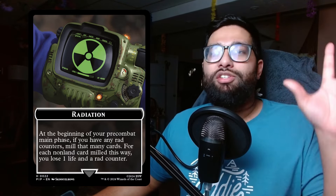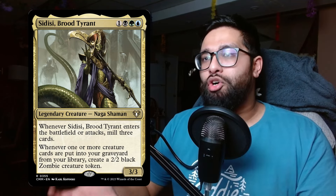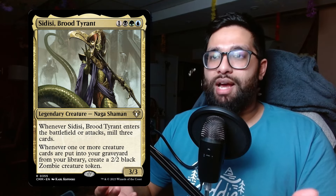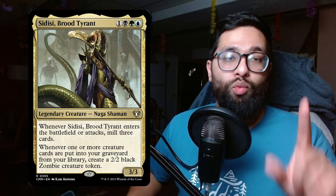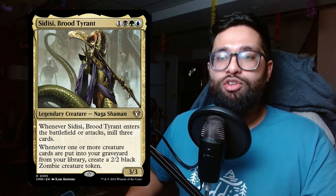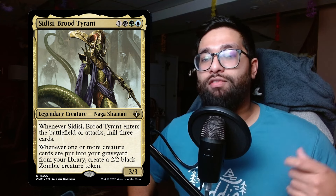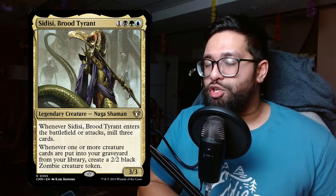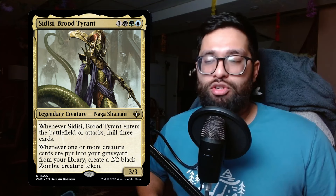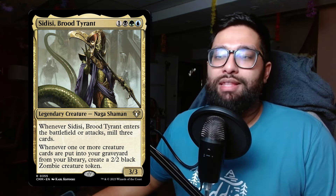The first card I want to talk about is Sādisi, Brute Tyrant. This card represents the zombie go-wide strategy in this deck. Sādisi is one black, green, blue — same cost as the Mothman — a 3/3 legendary creature naga shaman. Whenever Sādisi enters the battlefield or attacks, mill three cards. Whenever one or more creature cards are put into a graveyard from your library, create a 2/2 black zombie creature token.